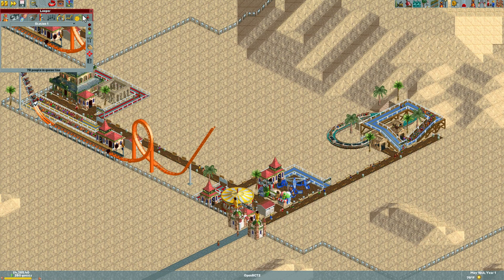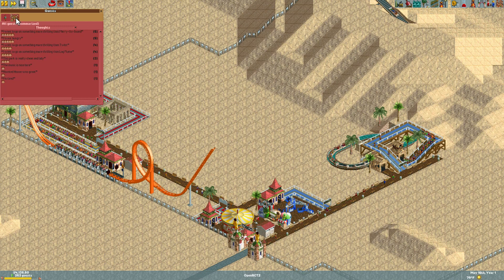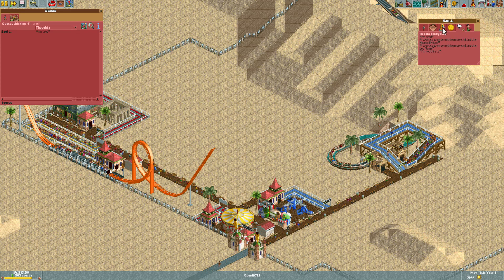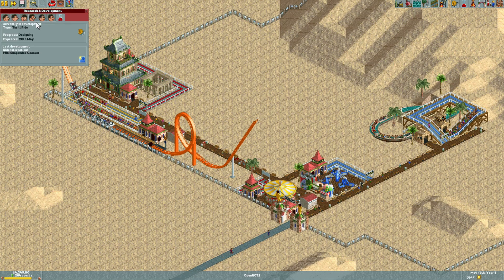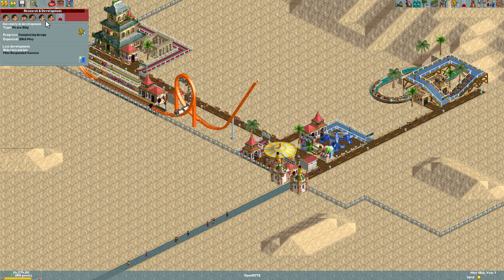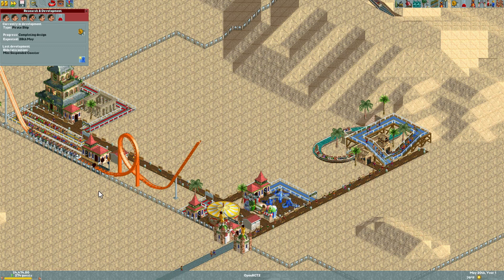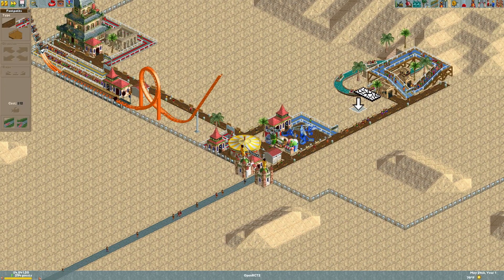Now it makes more sense — we should be able to cycle those people through much quicker and make good money. What's the wait time? Six minutes — still golden. What are our guests thinking? They're not hungry, just want something more. Someone's tired but hasn't been on anything yet — go on a ride! Let's speed this up. Our park is drastically increasing in capacity, already almost at 300 people and we really haven't done that much.